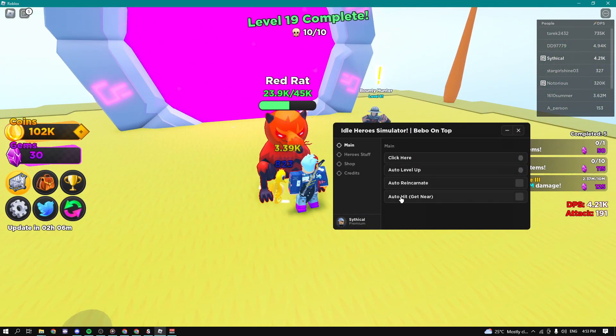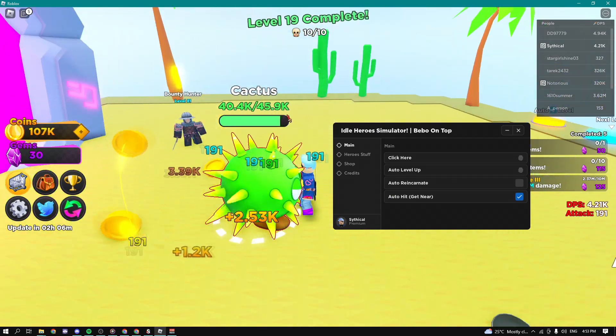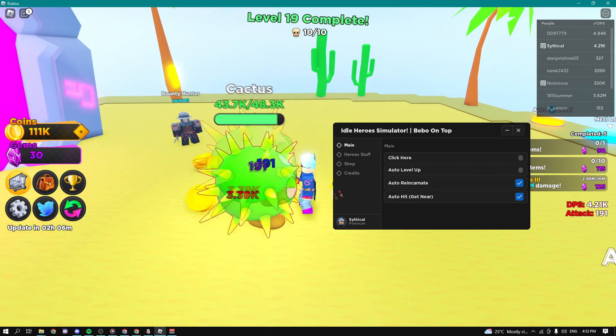I'll go up to the mob and enable auto hits, and boom — as you can see I'm dealing damage automatically, and it's really fast. We can also auto reincarnate; I can't reincarnate right now, but as soon as I'm able to it should do it automatically.